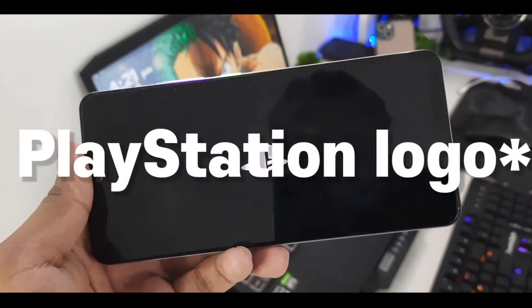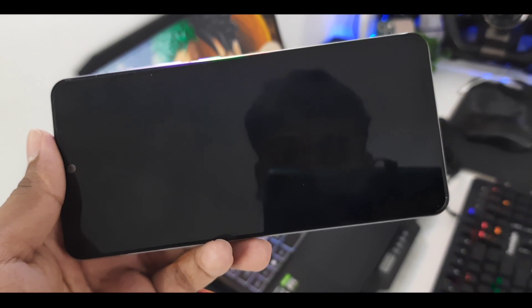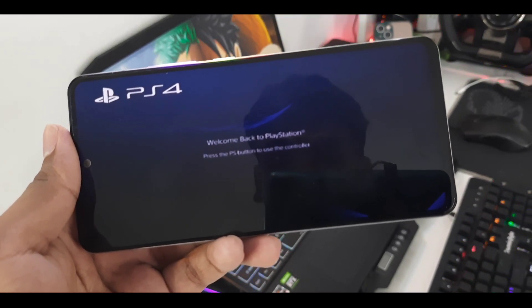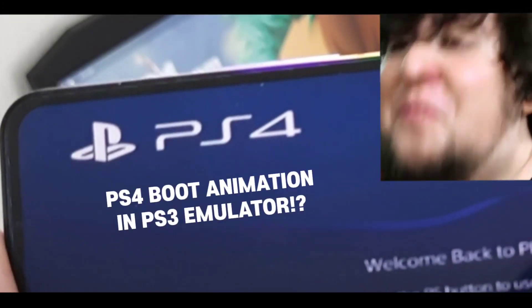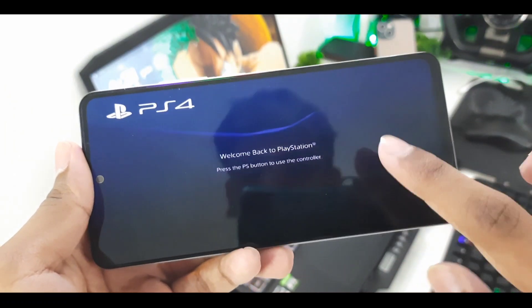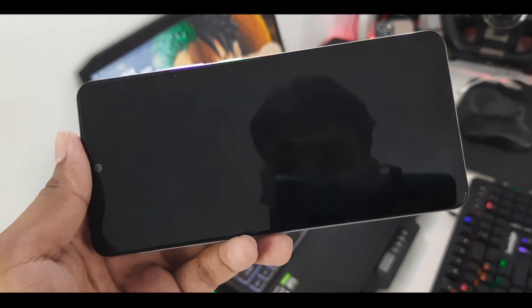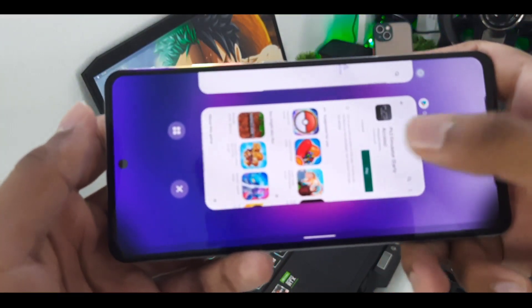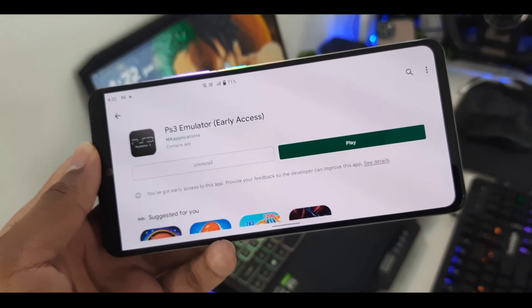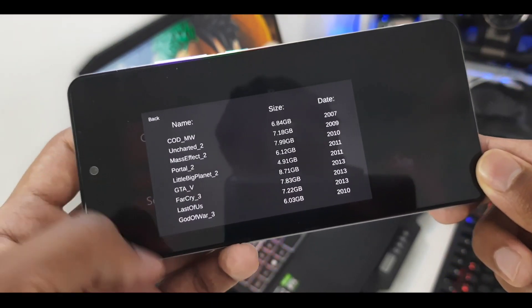We clicked on Play. Now there is a PS3 logo. Okay, see — it says 'Important Health and Safety Settings.' Welcome back to PlayStation. You press the PS button to use the controller. Now it's just showing a black screen — it's not showing anything. We'll try closing it. It seems like clicking BIOS just showed us a boot screen. We'll click End Game.